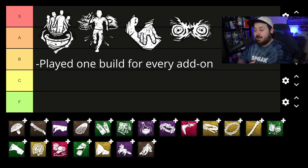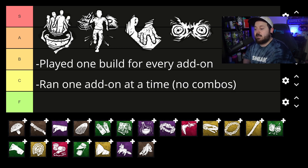We did not deviate from these perks for any add-on. Second rule: we only ran each add-on on its own. Some add-ons have really great synergies — like Babushka and Oak Haft together — but I wanted to see the value you get from one particular add-on at a time, so we only ran one at a time.